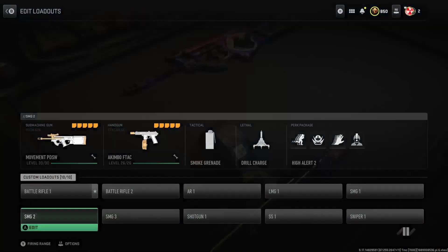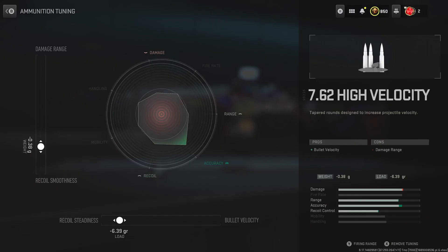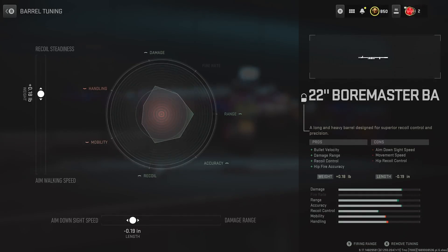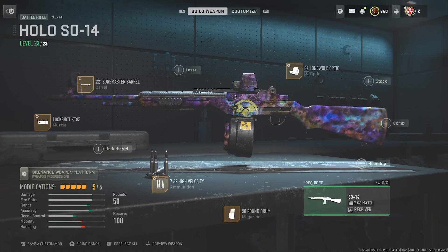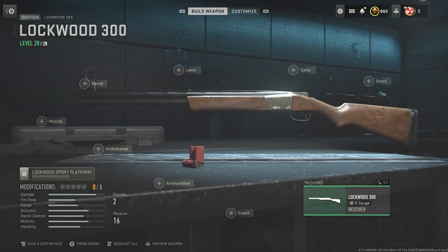With this gun, I am running the SO-14. I'll show the tunings on screen now — this is the current meta. I don't know what's gonna happen when the Season 4 reloaded update drops tomorrow, but this thing is insane as well. If you do want to run an Olympia or Lockwood 300, run throwing knives and fast hands, because if you miss your two shots, you need to switch weapons really fast and you don't have any bullets to thirst your kills.